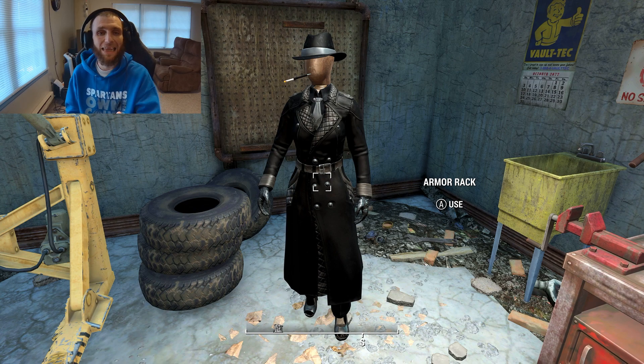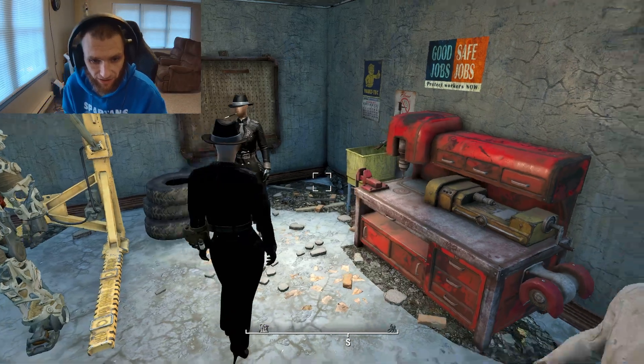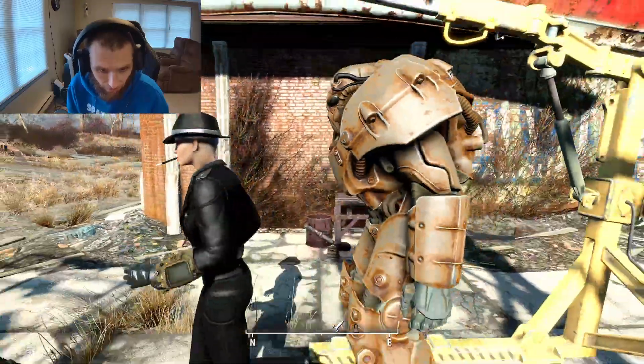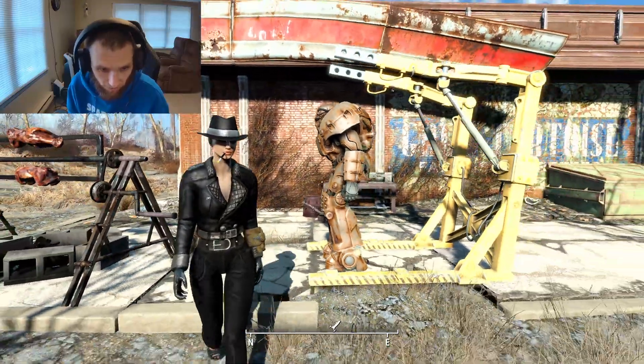This is highly customizable — like extremely customizable. This is just the base default I crafted and put on the mannequin so you can see it. On my character here we've done some basic modifications. We still have the cigarette in the mouth and all that stuff, but I've shortened up the coat and put on pants.